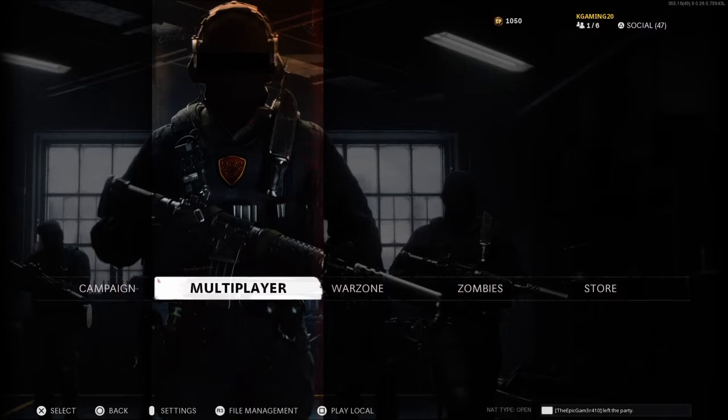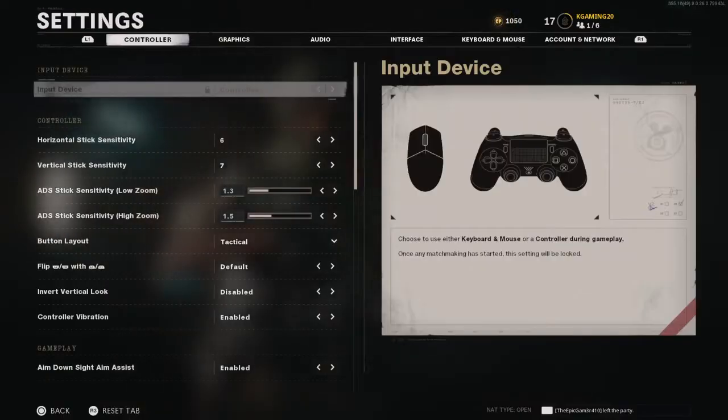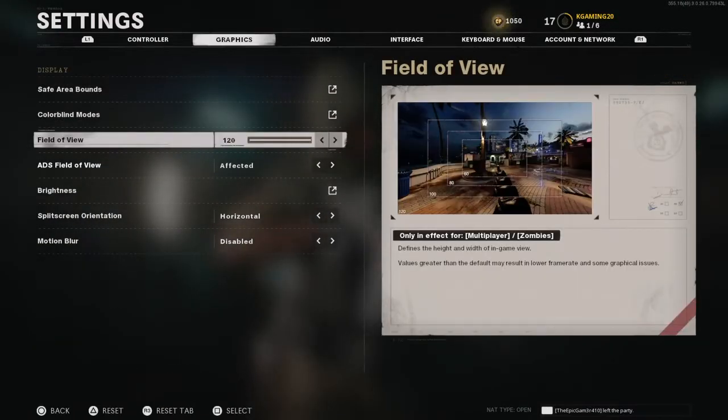All you do is go into your multiplayer or even campaign, go into settings, go into graphics - and they've allowed you FOV, Field of View. Normal players play it on 80 percent, and all the top streamers play on 100 percent plus, like 120 percent. Here are a few snip clips of an 80 percent view versus a 120 percent view - take advantage of this setting and make sure you put it up to 120.